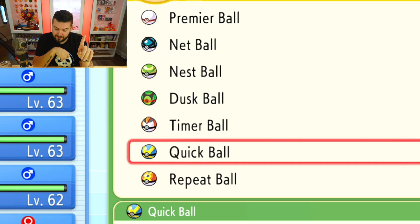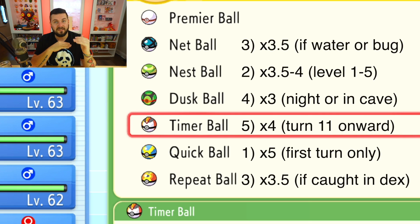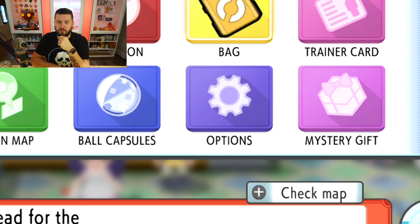Everything I said remains true until you reach turn 11 in battle. At turn 11, the Timer Ball becomes the best ball you can use, outshining every other Poké Ball. The Quick Ball at turn one with its 5% catch rate is magical, but once you're on that 11th turn the Timer Ball is king. Here's how to count: you used your Quick Ball, your False Swipe, you applied paralysis — that's 3 turns. Use 7 more balls and you're on turn 11. Done, easy.